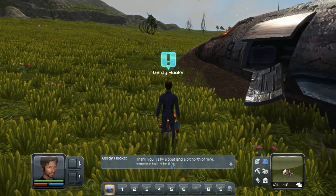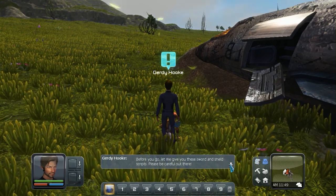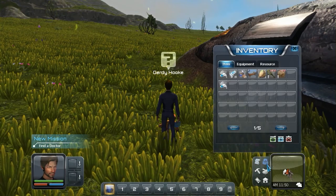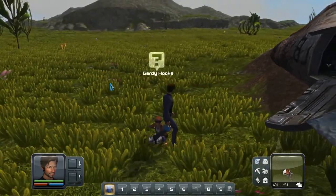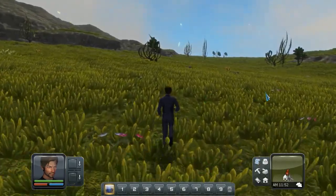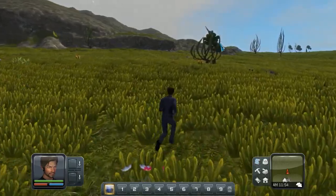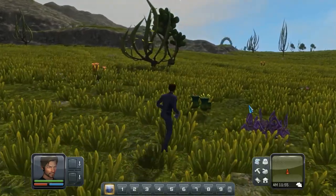I saw a boat land a bit north of here — someone has to be there. Sword and shield — sounds good. We're just gonna leave you here alone, because that sounds like the awesome thing to do right now. We have a sword and shield now. North — which way? Here's the mini map. I'm assuming this way is north. There's no compass, just our direction that we are facing.